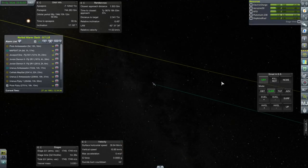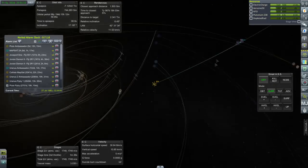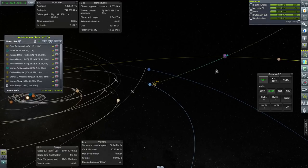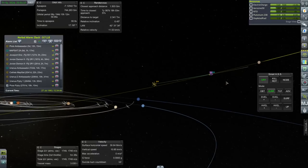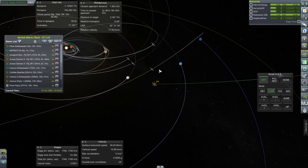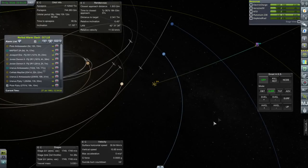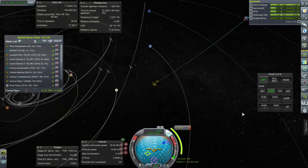Wow, and where exactly are we? Look at that - that's an interesting trajectory. Completely out of plane with everything else because Pluto's up here, basically between the orbits of Saturn and Uranus, and we're due to arrive in seven years. Let's make sure we do.